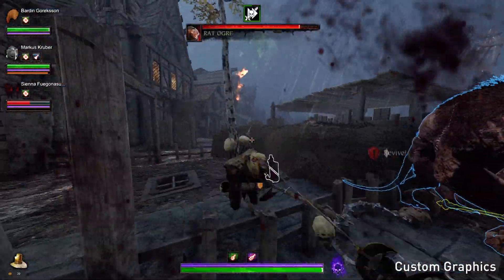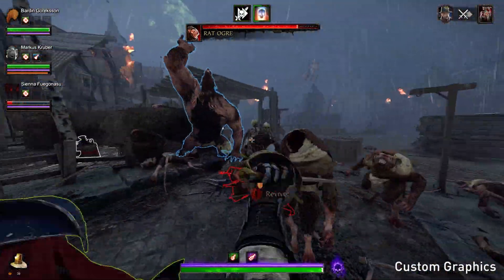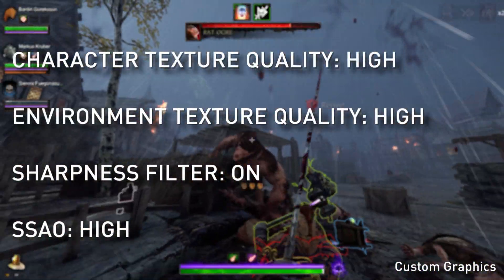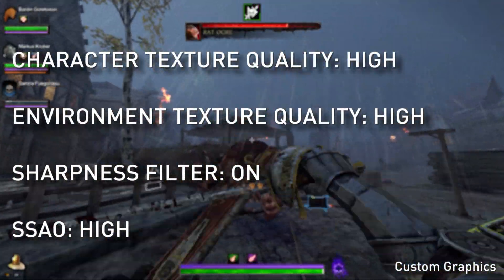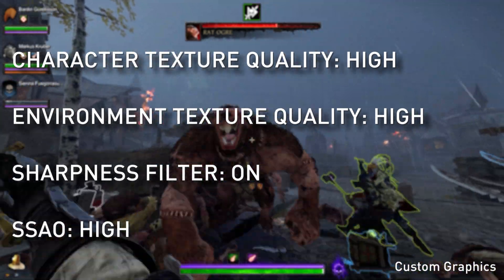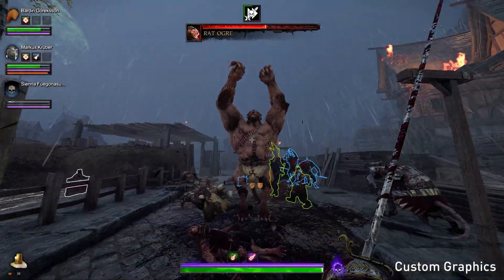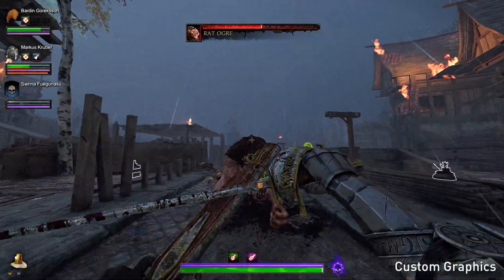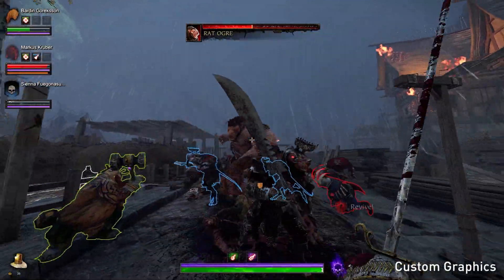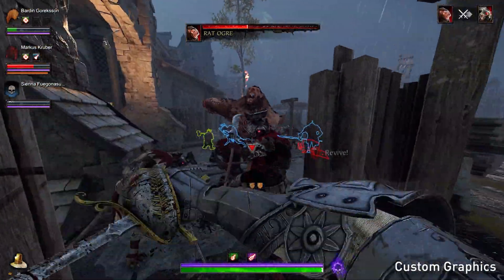Here is how my graphics settings are applied. I only changed the texture, sharpness, filter, and SSAO. This game has a high CPU load compared to other games, so a setting that places the least burden on the CPU will improve performance. There is no problem with setting the texture to a high setting — even at low settings, the performance is almost unchanged in my environment.